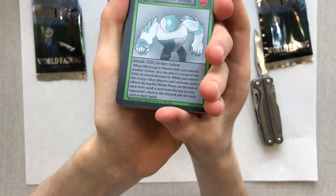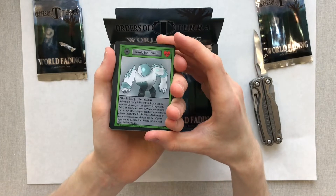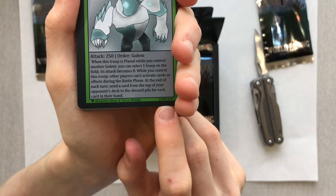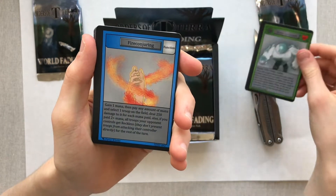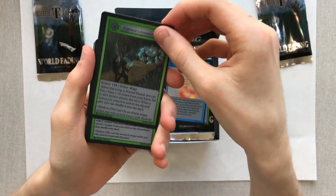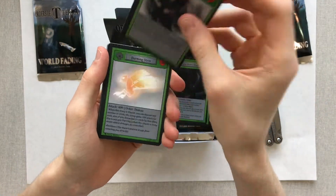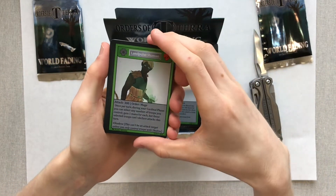On the new cards, we actually have the artist's name at the bottom, and then the set number. So this is card number 19, Set 2, World Fading. These cards are amazing. Fire Conjuring. Runic Ice Goliath. Fire Conjuring. Highland Golemancer. Amazing. Stygian Shadow Weaver — now this one printed really dark; some of the darker cards probably won't come out as well as the lighter cards. Spiteful Warlock. Burning Strix. And our first rare: Landpull Shaman.